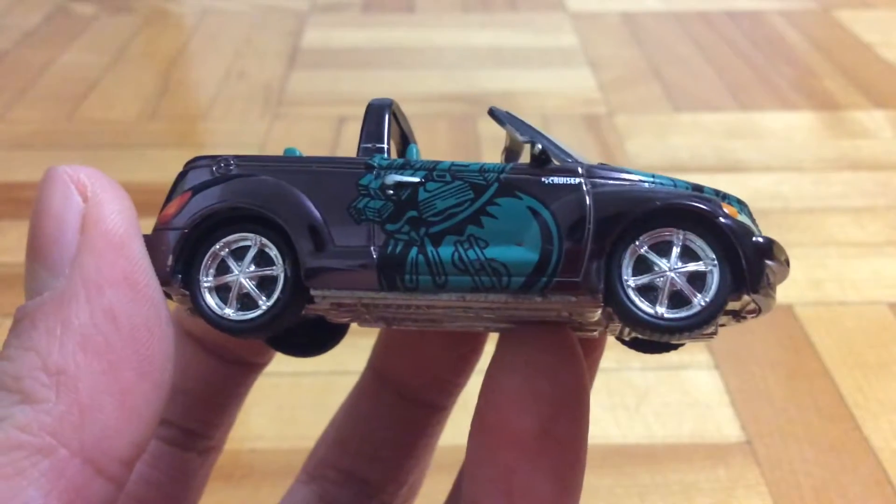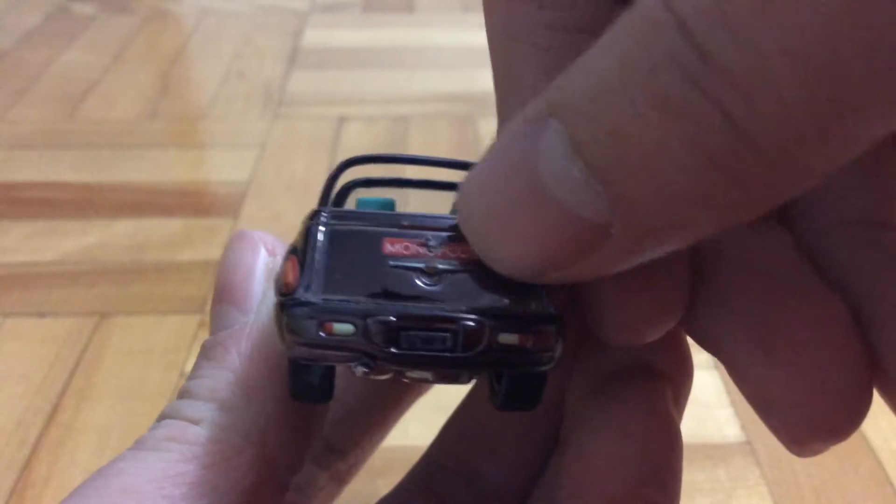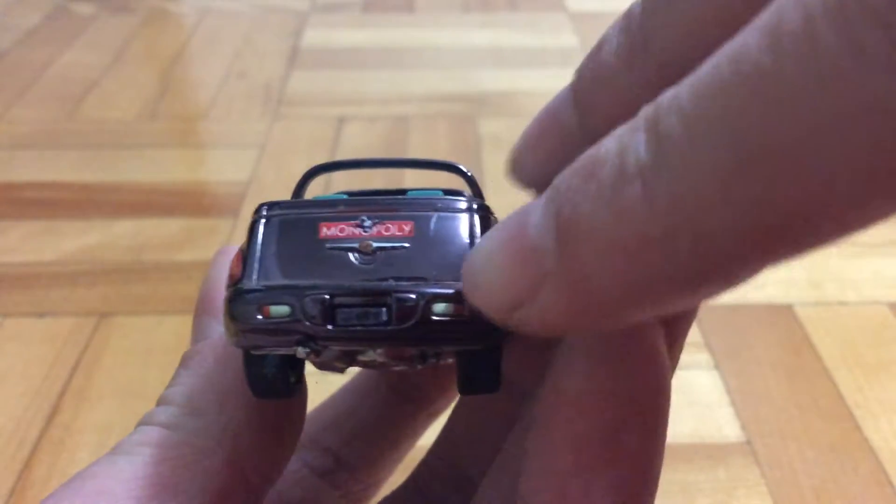On the side there's also some money used in PT Cruiser. On the other side it's also the same. And the rear, there's Monopoly, there's a dude, and then there's the logo and some lights.